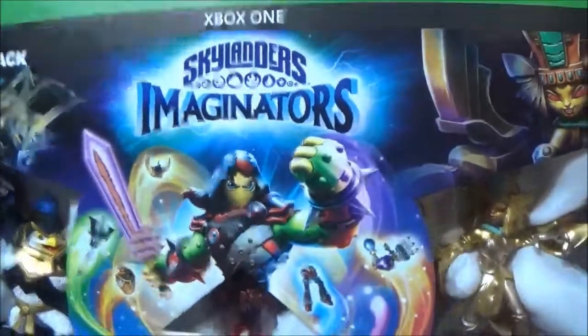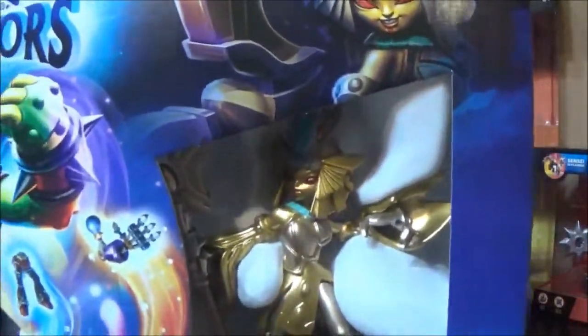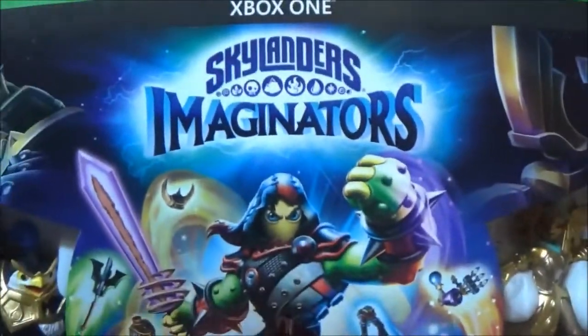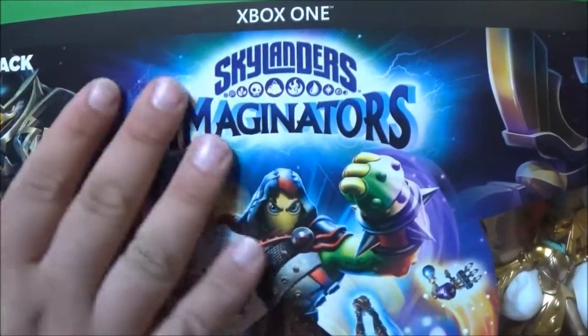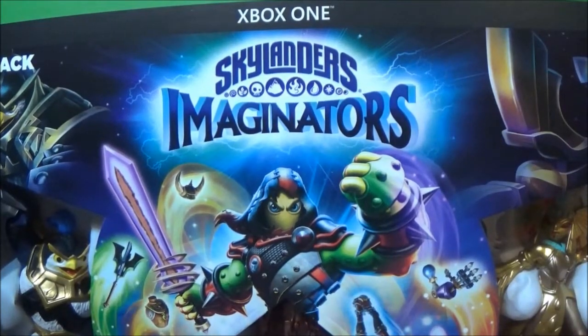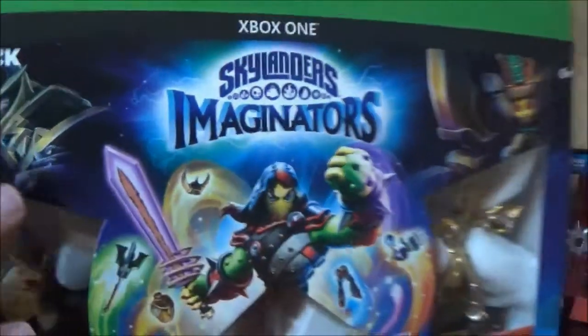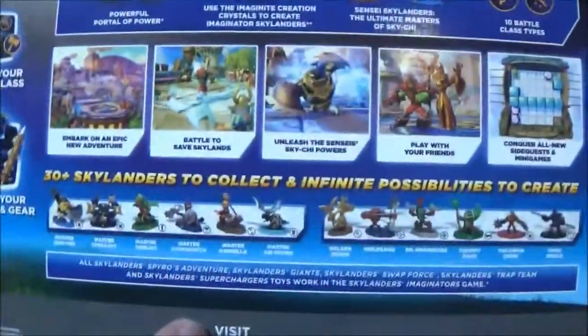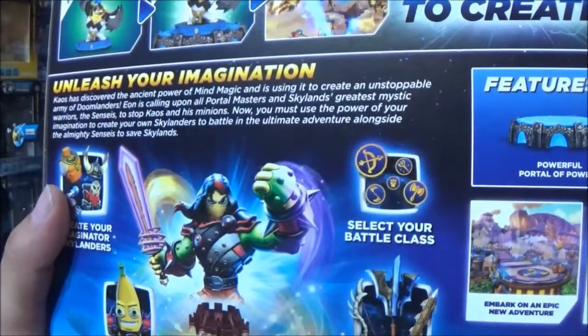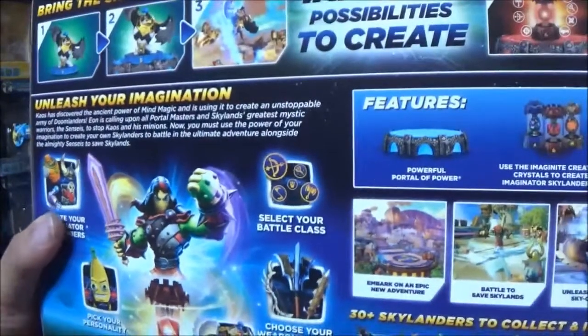So there's Chaos. The starter pack — I got Xbox One here. The starter pack comes with Trap Queen and Master Kingpin as the figures, and of course you've got the new creation crystals. That's what helps you create your own Skylander — the whole deal with Imaginators is you get to create your own Skylanders and unleash your imagination. If you don't want to use one of the main characters in the series, you can create your own, pick your own personality, and do all these different fun things.